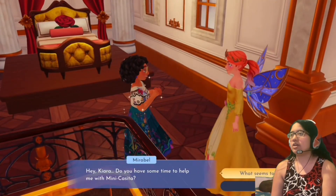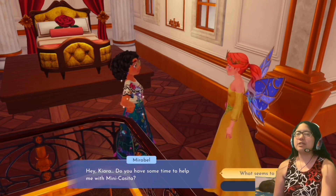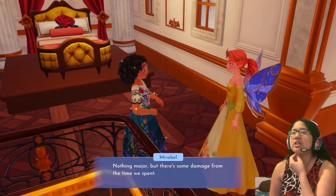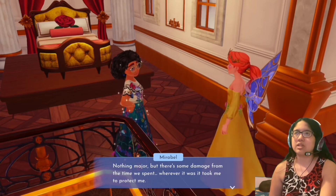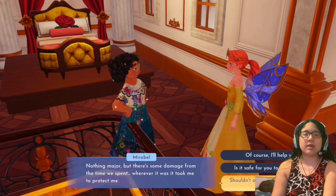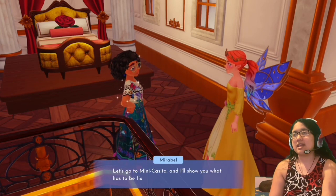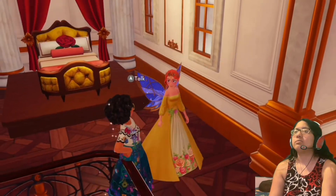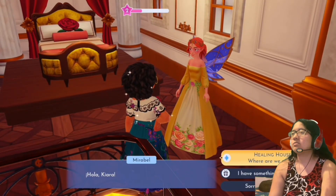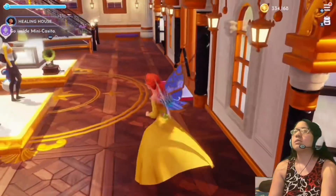Now we can hang out — wait, first I have her quest, I completely forgot. She says: 'Hey, do you have time to help me with mini casita? There's some damage to it.' Shouldn't a magical house be able to repair itself? 'Well, sometimes magic needs a little love and elbow grease to work. Let's go to mini casita and I'll show you what has to be fixed.' Healing house quest — okay. I have to go inside mini casita.